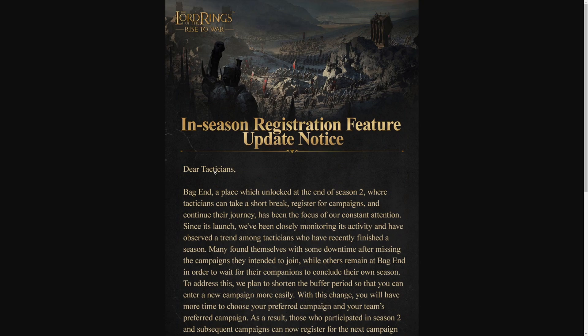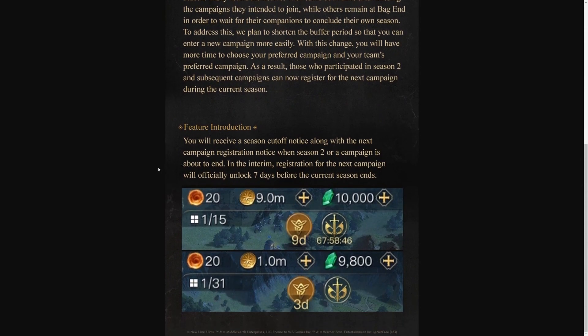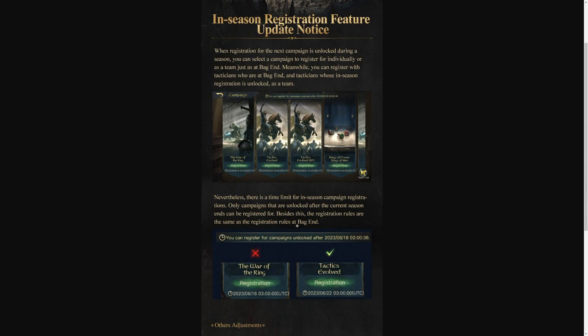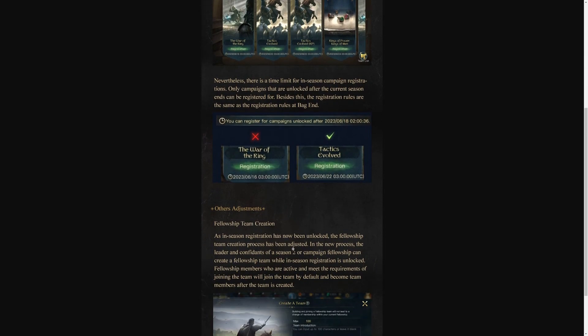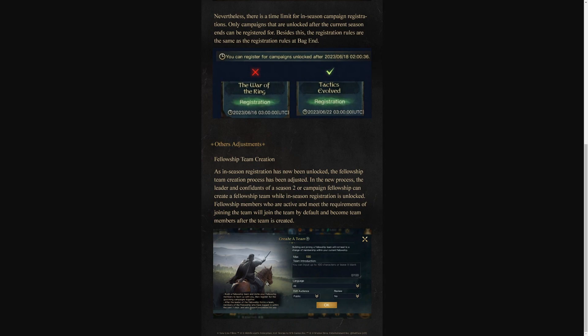Our last bit of information today is about season registration and bags. You'll receive a season cutoff notice along with the next campaign registration notice when a season is about to end. Registration for the next campaign will officially unlock seven days prior — this is more affecting people finishing the second season. When registration for the next campaign is unlocked during a season, you can select the campaign. There will also be adjustments to the fellowship team curation process, where the leader and Confidants of a season two fellowship can create a fellowship team during season registration.